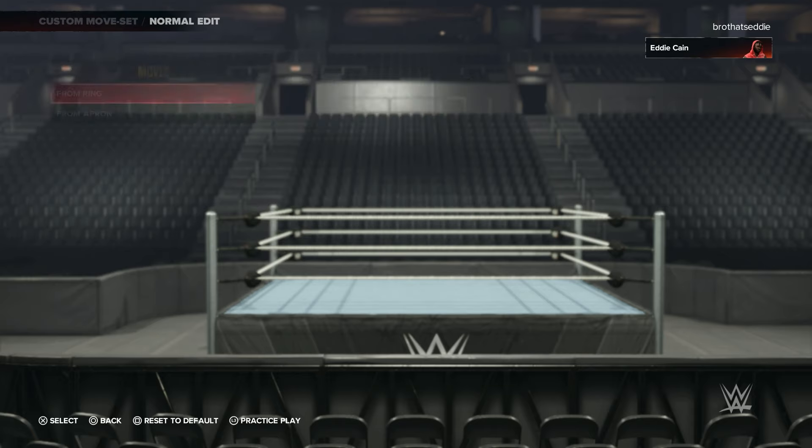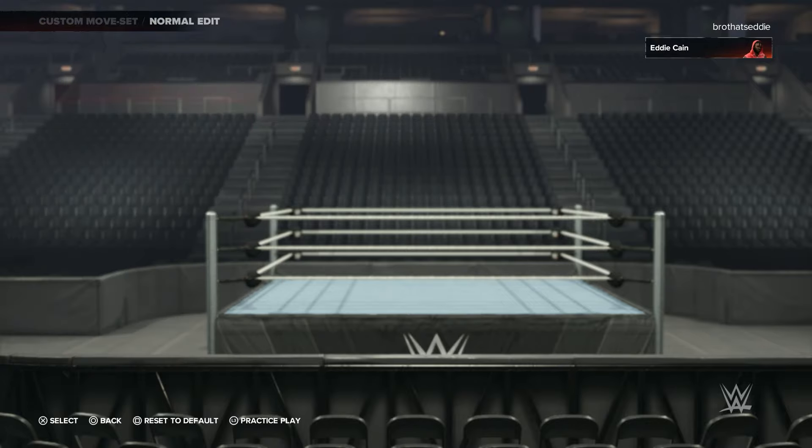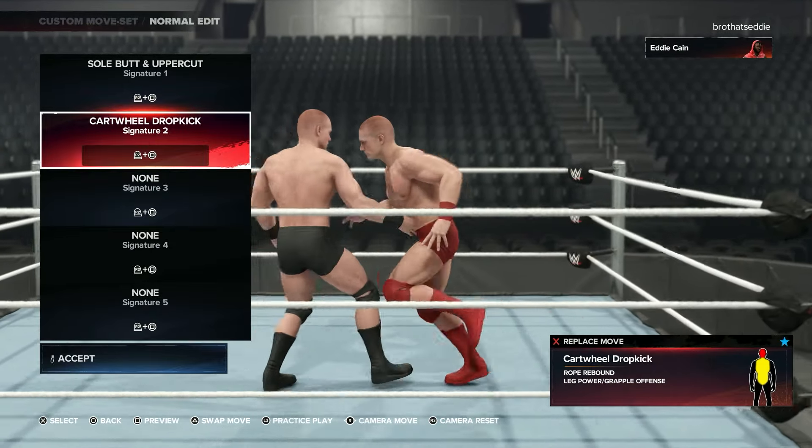Got your apron moves — apron slam. Ringside. Now look, the signatures — this is what you want to see. Look, you got the new signature. Just that. And the cartwheel dropkick. You know how to rebound.